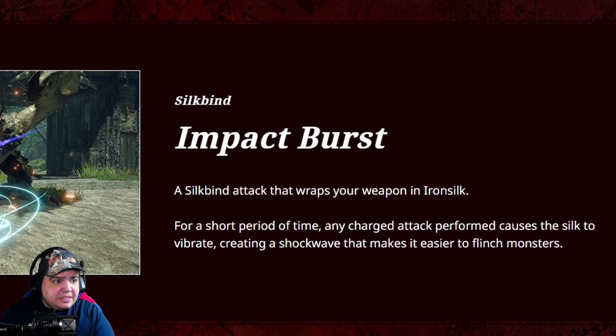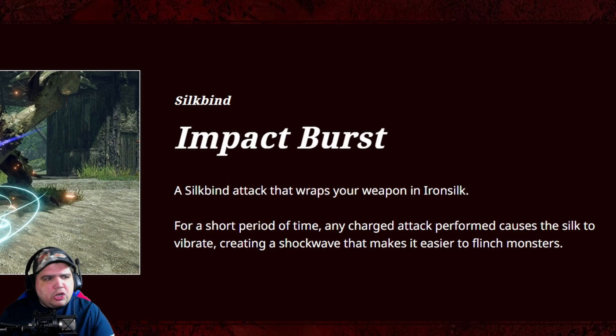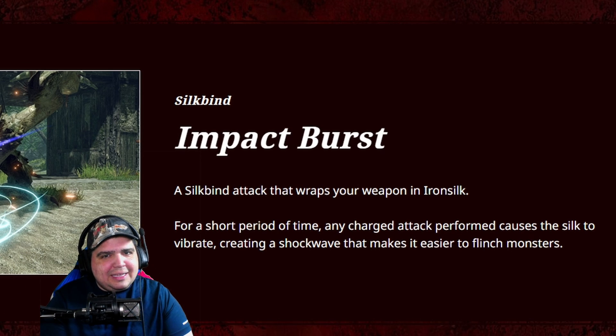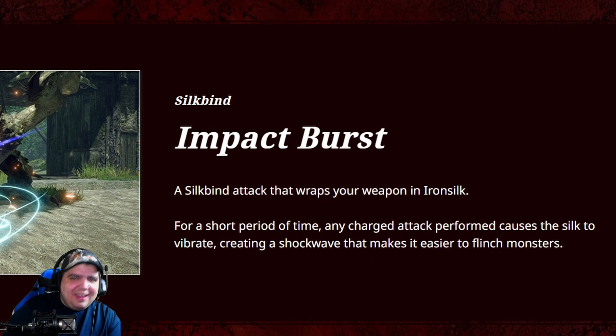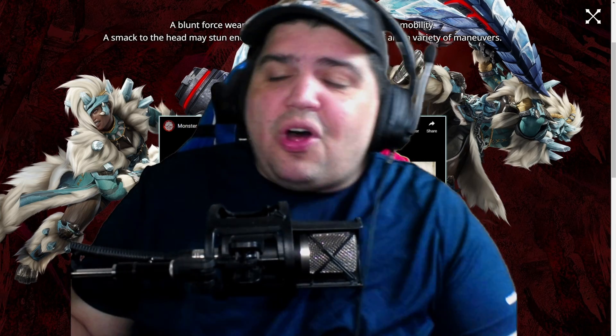The next one says it's a silk bind impact burst — a silk bind attack that wraps your weapon in iron silk. That's why the spin to win is just wrapping it. For a short period of time, any charge attack performed causes the silk to vibrate, generating a shockwave that makes it easier to flinch monsters. Stone attack with the spin to win. I am super liking this — might be time to pick up the hammer and learn a little bit. That seems like a whole lot of fun.